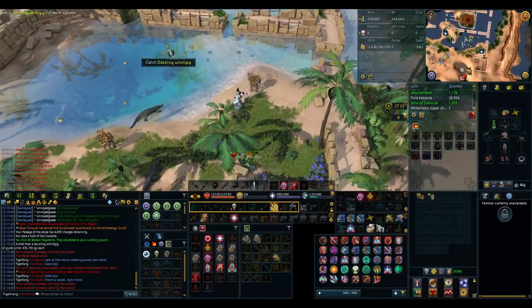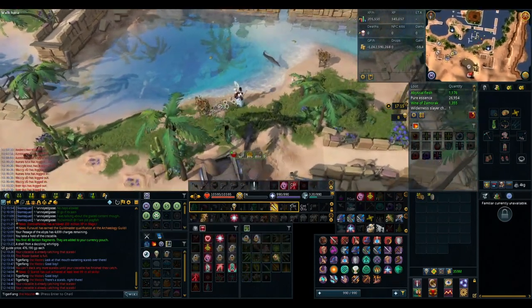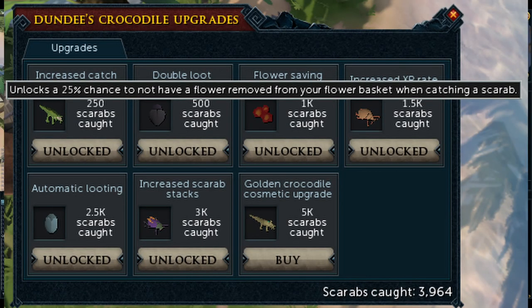Some of these unlocks are actually really important and were utilized during this video, so I just want to go over the ones that actually adjust how much money you'd make here. The first one allows you to get double loot 25% of the time, and then the other one allows you to save 25% of your flowers.